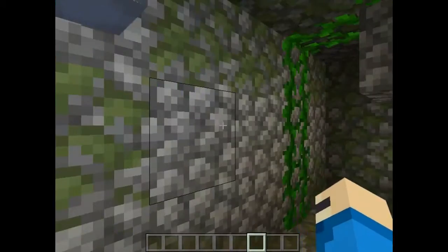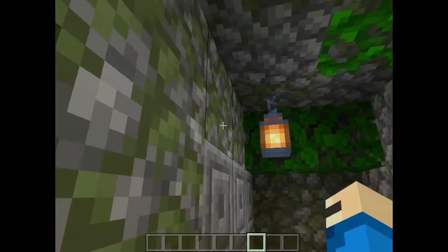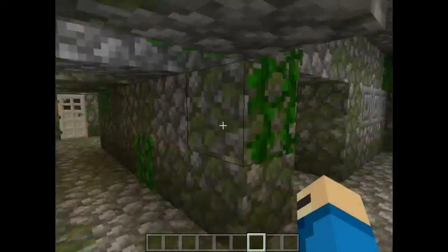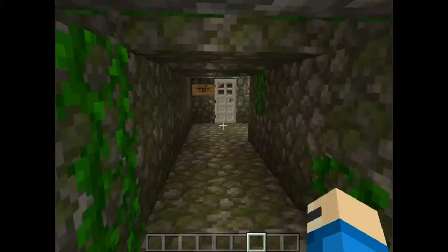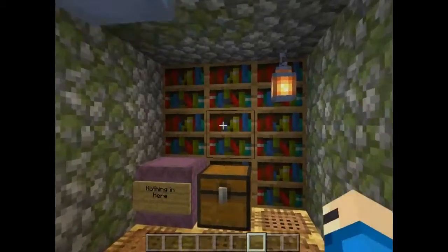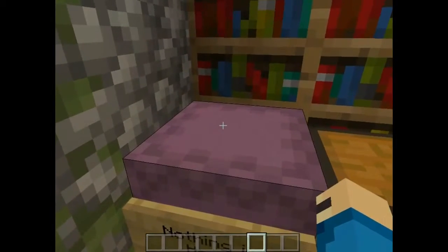So as you can see, these things sitting here are lanterns. These are added in this 1.10 update.